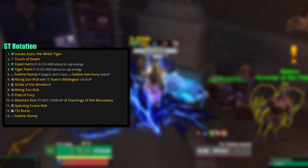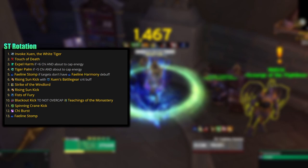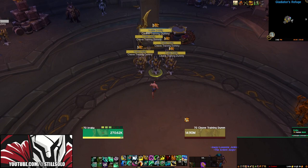Here's the priority list for your single target rotation from most important down to least: Invoke Xuen the White Tiger, Touch of Death, Expel Harm if you're at 6 Chi and about to cap on energy, Tiger Palm if you're at 5 Chi or higher and about to cap on energy, Faelan Stomp if the targets do not have the Faelan Harmony debuff, Rising Sun Kick with Xulan's Battle Gear crit buff, Strike of the Windlord, Rising Sun Kick, Fists of Fury, Blackout Kick, Spinning Crane Kick, Chi Burst, and Faelan Stomp.